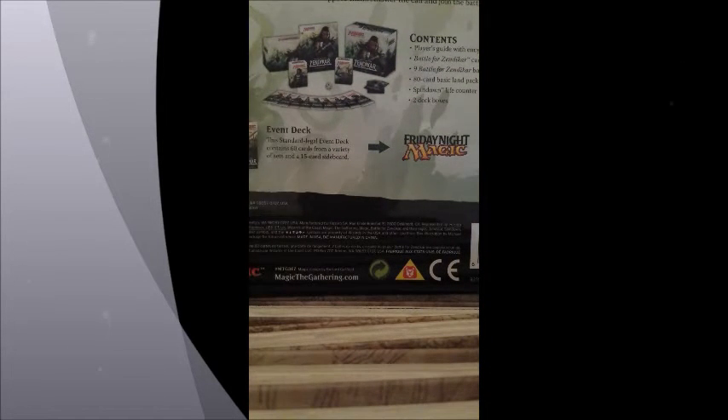Before we start opening this, I'm going to show you the contents. We have a player's guide with encyclopedia, the card box, 9 booster packs, 80 card basic land packs, a spin-down life counter, and two deck boxes.